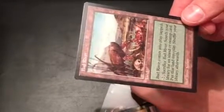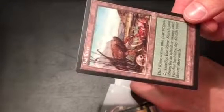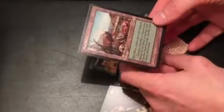Let's go to that land — they're all dropping on the floor now. Bad River comes into play tapped, sacrifice Bad River: search your library for an Island or Swamp, put that into play, shuffle your library afterwards. Thanks for watching!